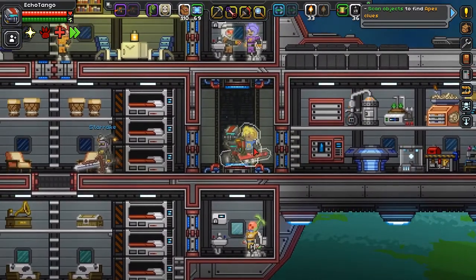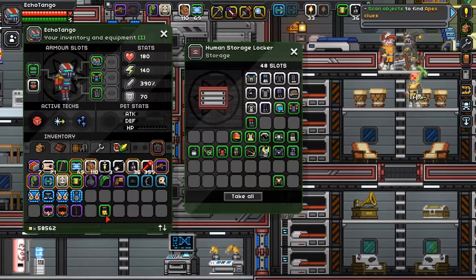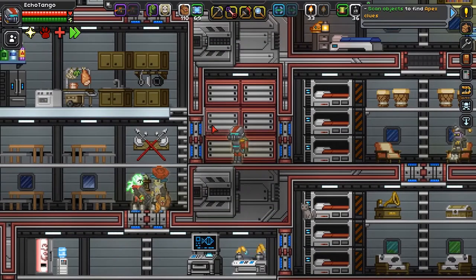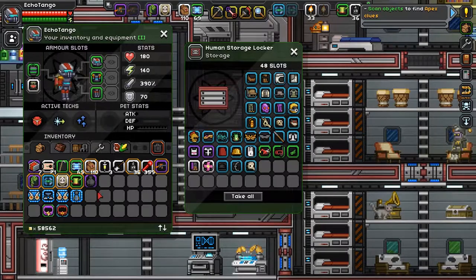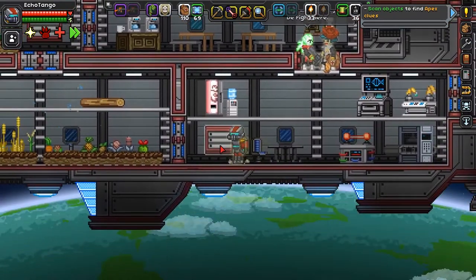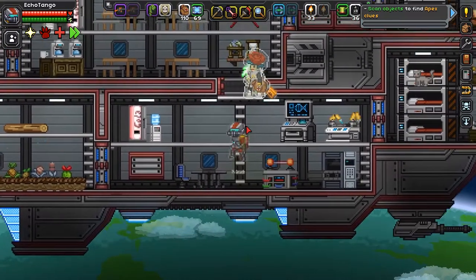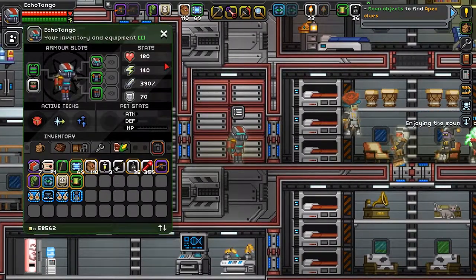Let me go ahead and put away all this stuff — legendary weapon up here, special hats, pet collars down here. Pet collars are something I don't plan to do anytime soon in coming episodes. Now let us prepare to go to battle.